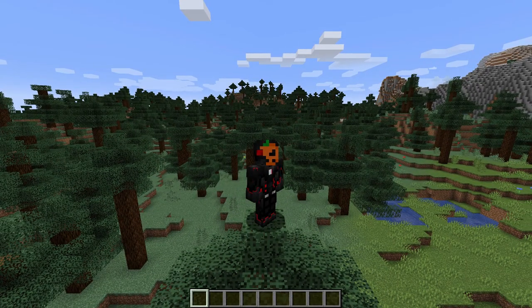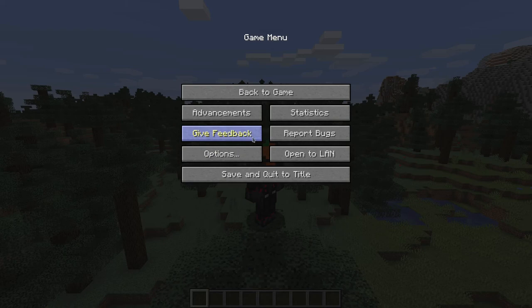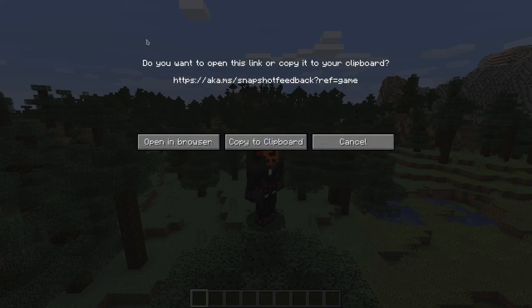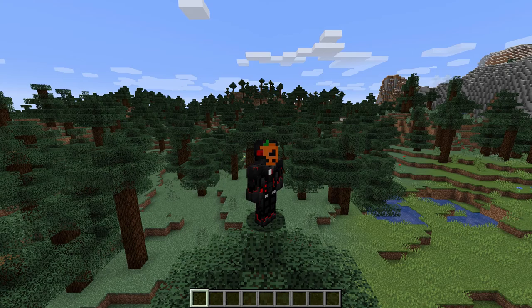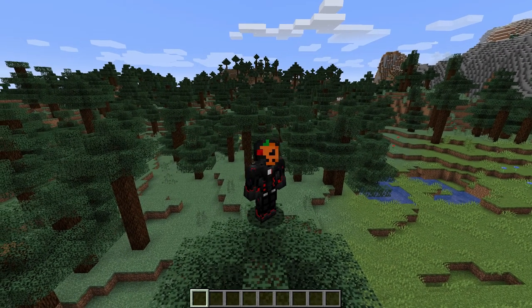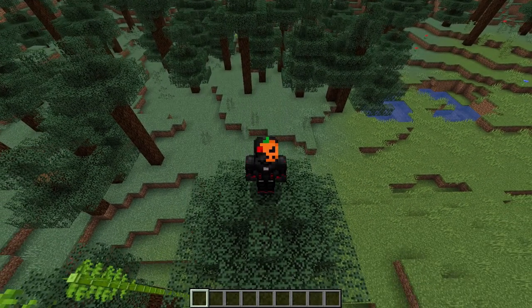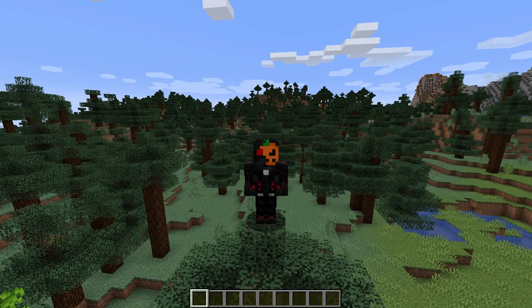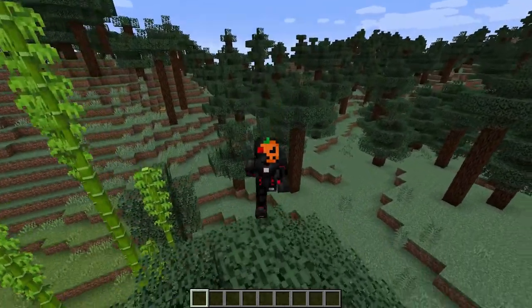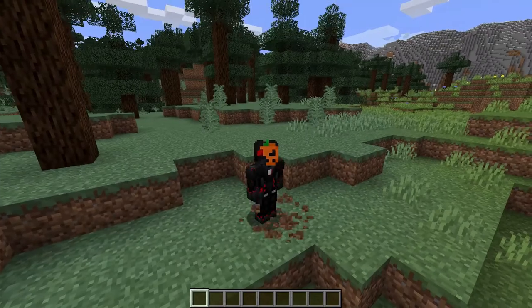They updated the credits list. They added the 'Give Feedback' and 'Report Bug' buttons, which are two very useful additions so you don't have to search the internet to find where to report issues. And of course the textures — they included the new texture update, and you can get the old texture pack if you wish as a separate texture pack.